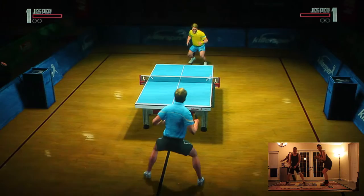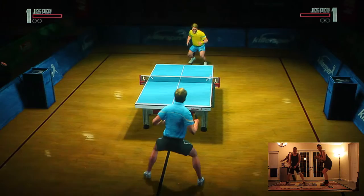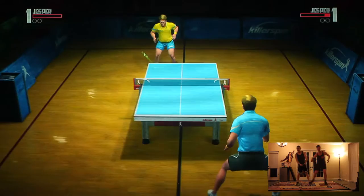The D-pad and buttons control the type of hit made on the ball. The up and Y buttons backhand the ball. The down and A buttons hit the ball forward. The left and X buttons spin the ball to the left, and the right and B buttons spin the ball right.